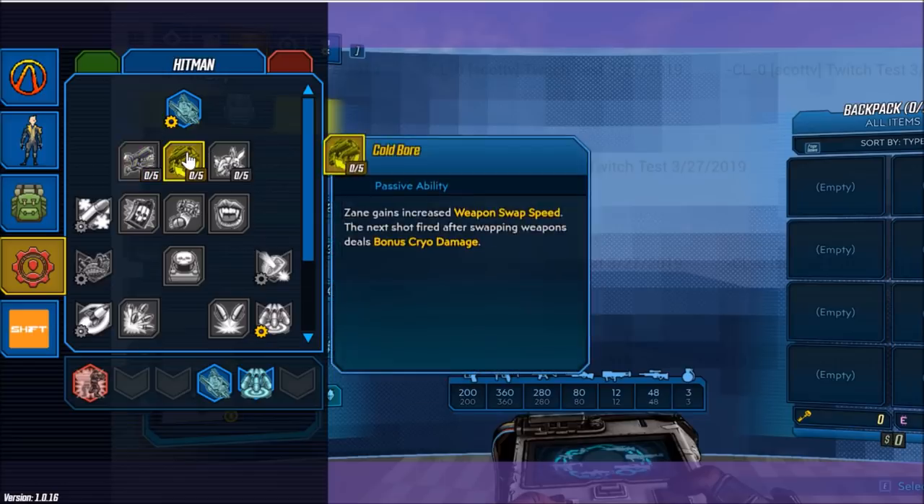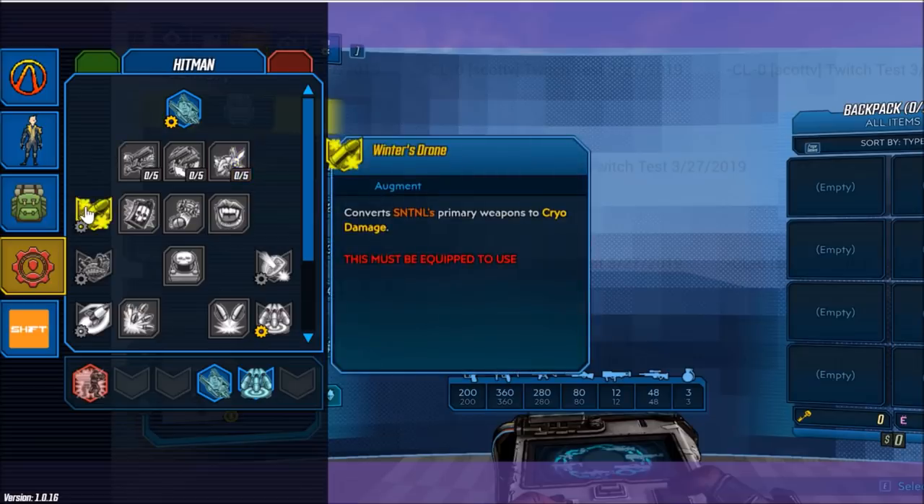We have Cold Boar — Zane gains increased weapon swap speed, and the next shot fired after swapping weapons deals bonus cryo damage. The next passive ability is Violent Momentum — gun damage is increased while moving; the quicker he moves, the greater the gun damage bonus. And now we have our first augment ability, Winter's Drone, which converts SNTNL's primary weapons to cryo damage.